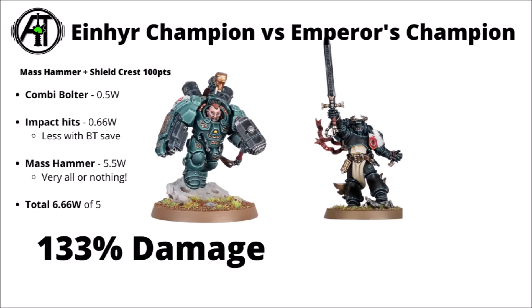The Iron Heer Champion's Combi Bolter does 0.5 wounds to the Emperor's Champion on average, then his Mass Accelerator does around 0.6 Mortal Wounds on average — lessened by the Black Templars' save against Mortal Wounds. Then the Mass Hammer comes into bat, swinging with 4 attacks. On average you're only getting around one failed save through, but still enough to on average kill the Emperor's Champion — 5.5 wounds there — giving a big total of 6.6 wounds out of 5, or 133% damage.